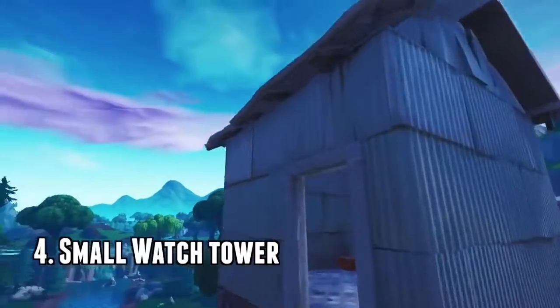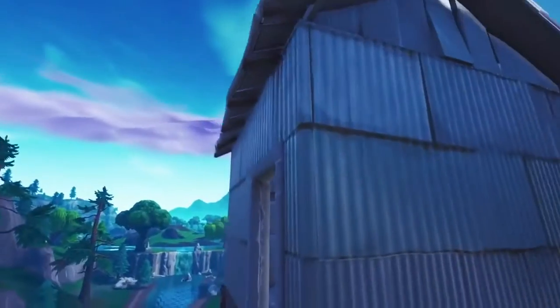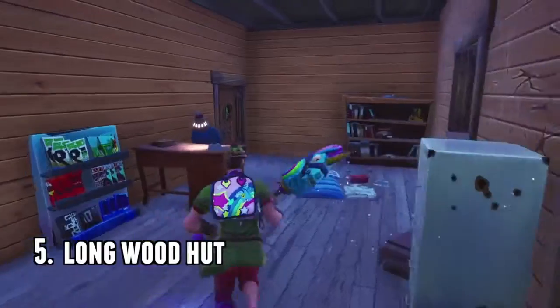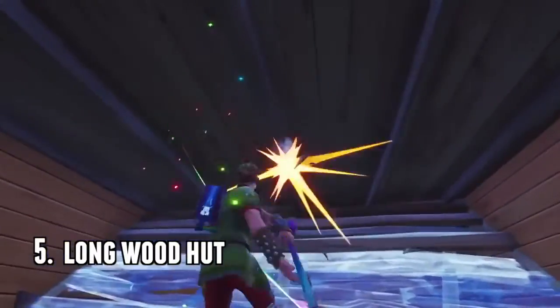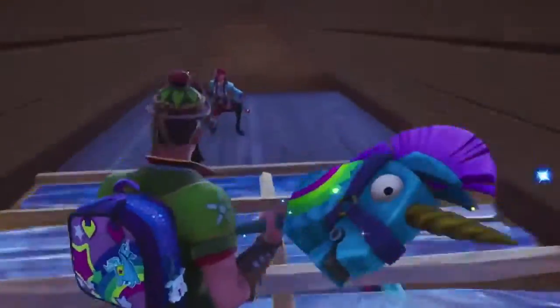Number four, the two-by-two short huts. These are scattered all over the map and they're very easy to hide in — you build a little piece of wood and then break the wood and you're in there. These huts are everywhere too. Kind of similar to the last one: you build a floor piece and edit your way up there, then break the stairs and it looks like no one's up there.